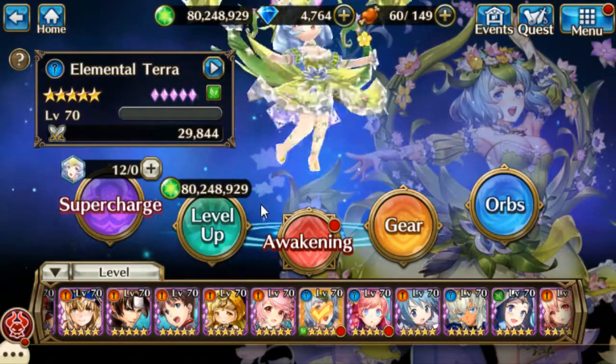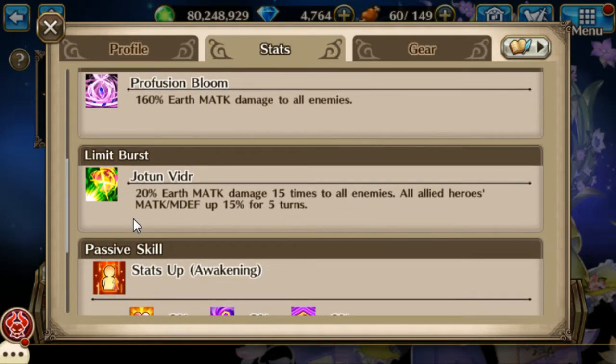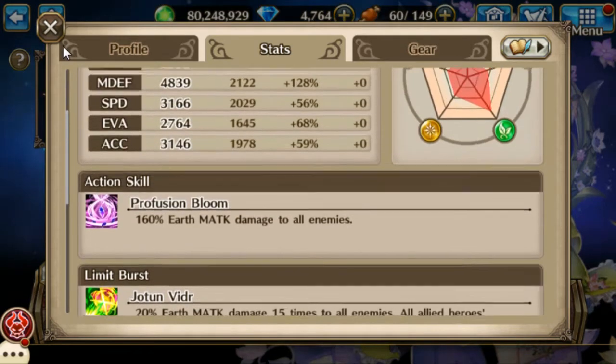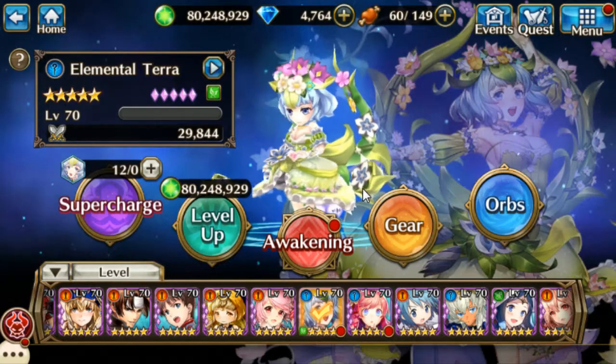Let's go take a look and see if any of her skills have changed - that one's the same. She gets the same limit burst that Murka has, which is 20% earth magic attack damage 15 times to all enemies, and all allied heroes magic attack and magic defense 15% up for five turns. So yep, that's the same one that Murka has. I'm not sure if anybody else does - I only have one other awakened earth hero and that is Murka. If anybody else knows, let me know. That's about it for this - thank you for watching, please give me a like and subscribe, and have a good day.